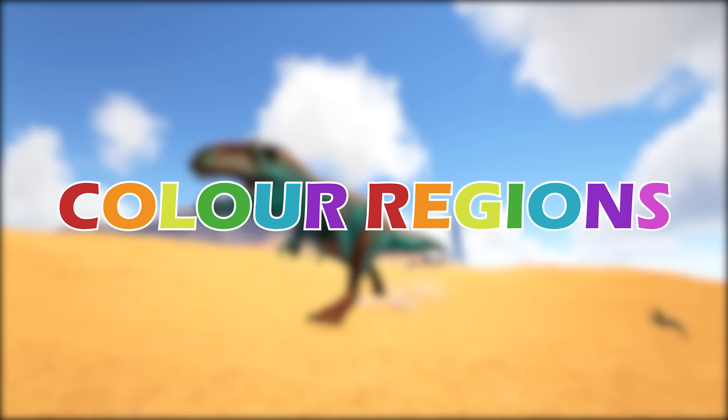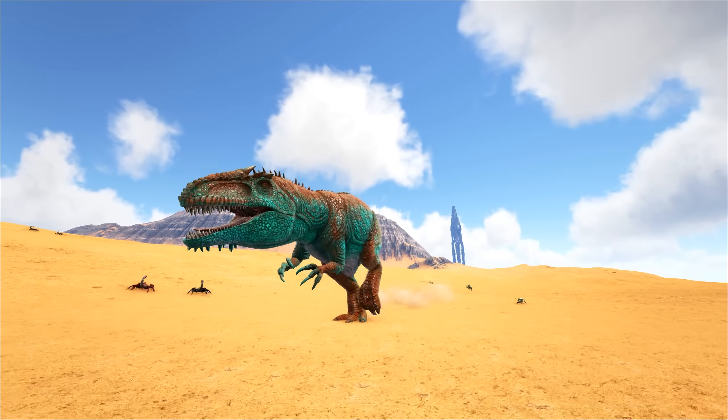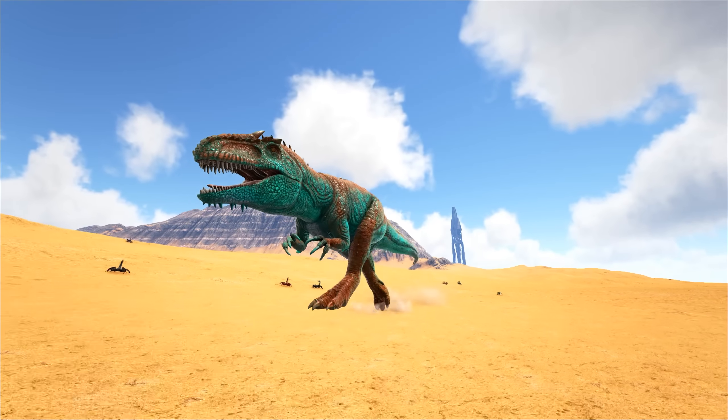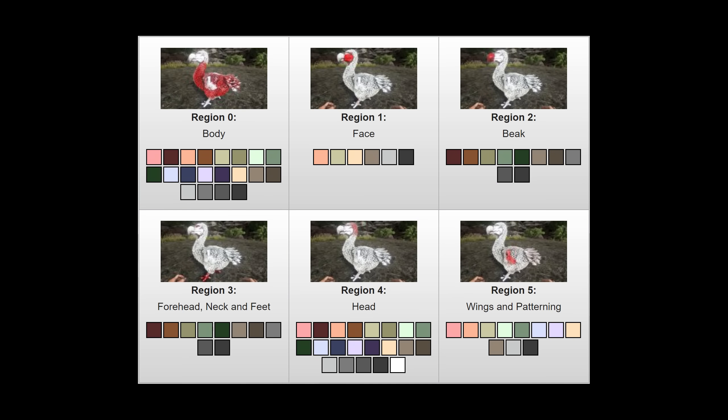First we're going to talk about color regions. Every creature has six color regions, though not all creatures have six visible color regions. Whenever a mutation occurs, a color region gets a variation. The variation of color can land on any one of these regions, even the ones that are not visible. Creatures like the Dodo have six visible color regions, meaning you will always see a visible change in color regardless of where it lands.